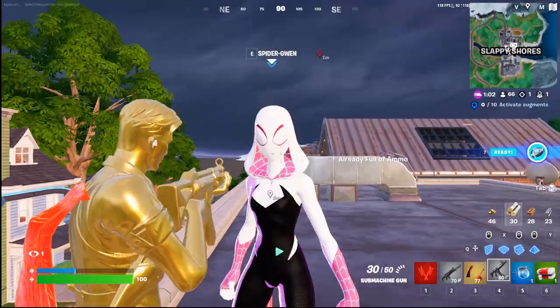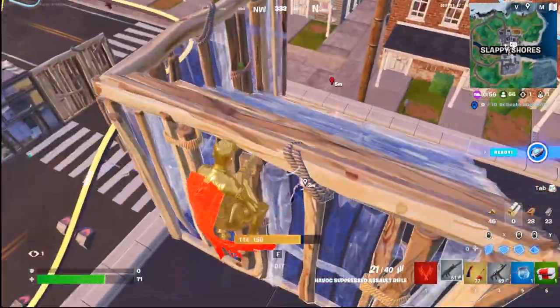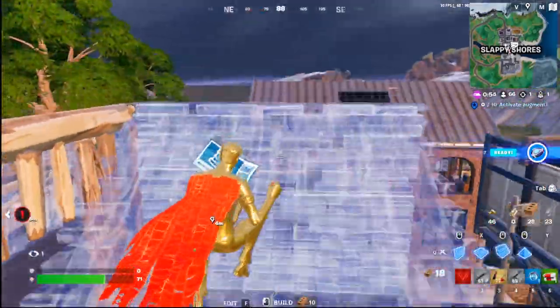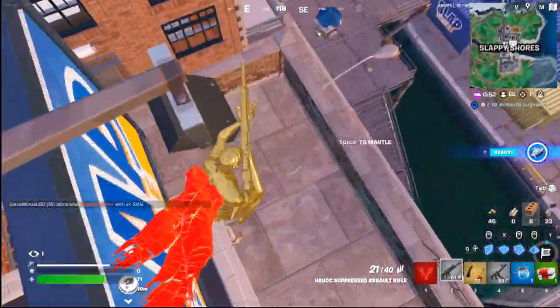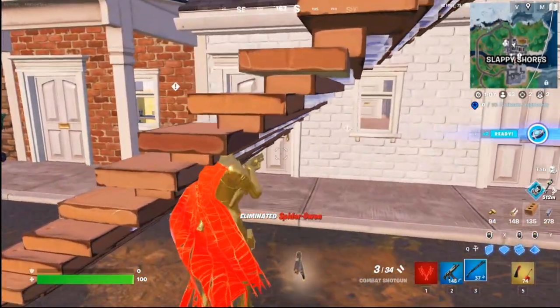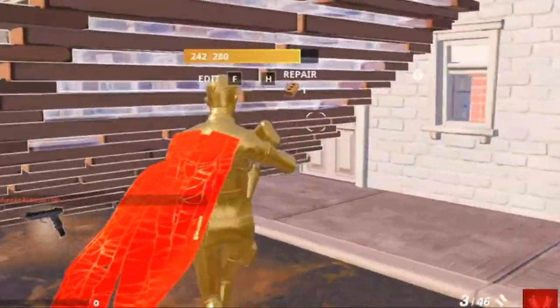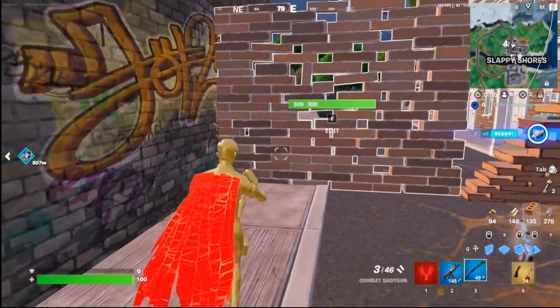After one million years I finally found her. I need to grab my SMG and eliminate her so I can get the mythic item. Oh no, this NPC is so good — I need a shotgun, I'm not ready for this. I killed her, but where is the mythic? I do not see it anywhere. I eliminated her and there are no mythics — I think I got lied to. Myth is busted.